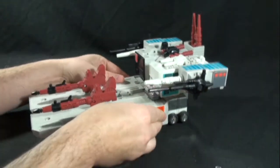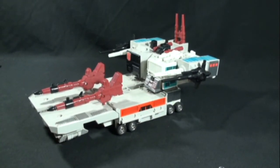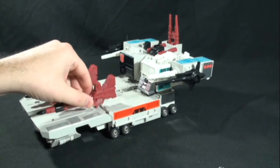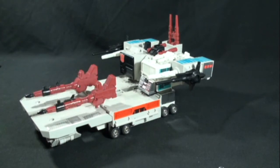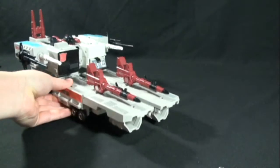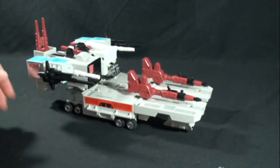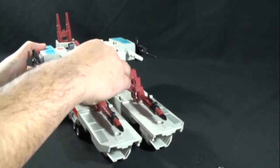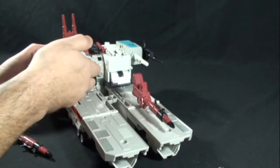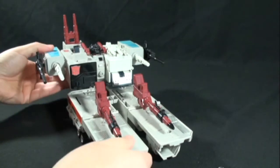And we have him in his rolling battle station mode. It's not too bad, but it's not the greatest-looking mode either. We don't really see this in the US cartoon, but you do see it a couple of times in the Japanese Headmasters series. It rolls nicely. If you really wanted to, you could open up the ramp, have the gun there, have Scamper — whoever you want — come out.